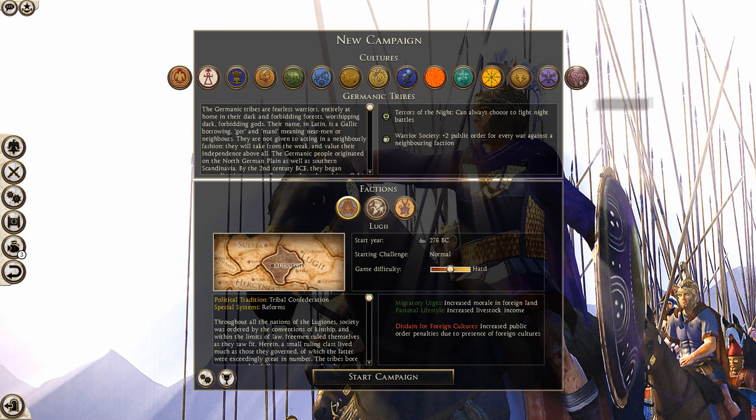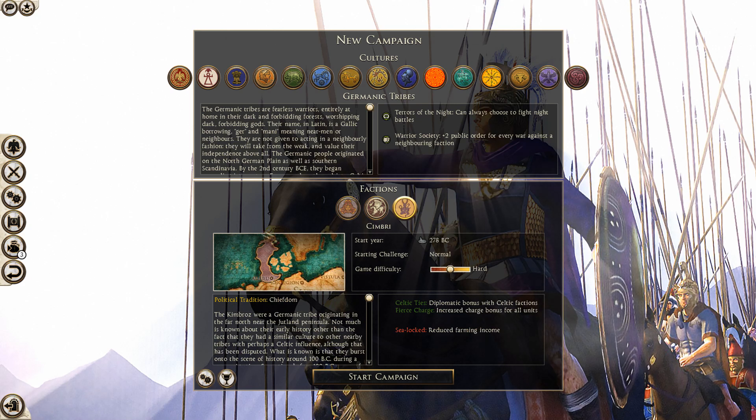The Cimbri are classified as a Germanic tribe with their starting location up in Jutland. Their traits: 'Terrors of the Night' — can always choose to fight night battles; 'Warrior Society' — plus two public order for every war against neighboring factions; 'Celtic Ties' — diplomatic bonus with Celtic factions, so though technically Germanic they have Celtic connections; 'Fierce Charge' — increased charge bonus for all units, emphasizing their aggressive battle strategy; and 'Seed-locked' — reduced farming income, which makes sense as their starting location is actually landlocked.